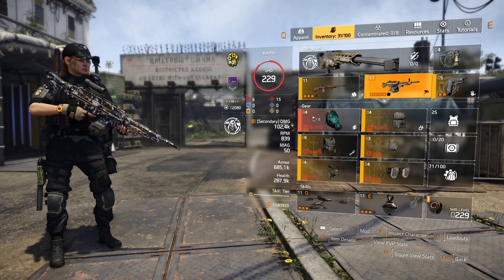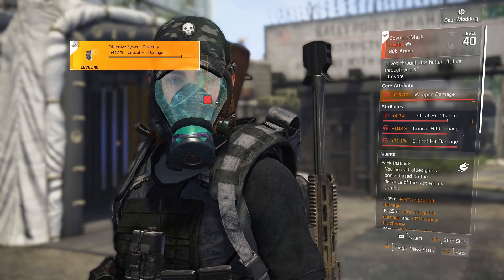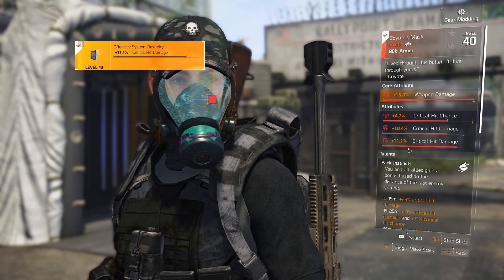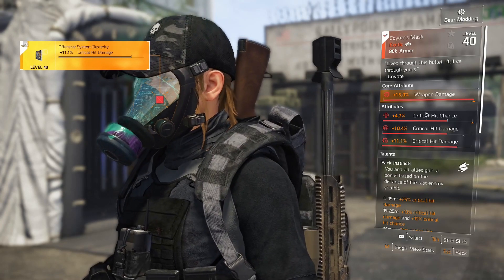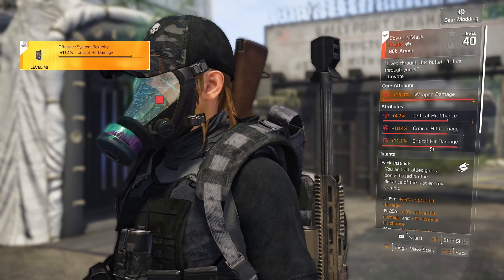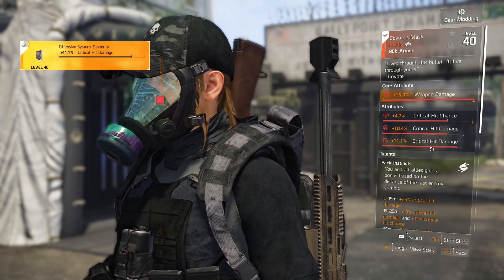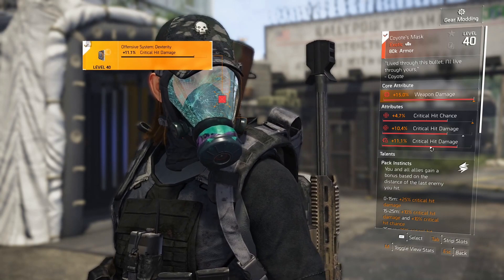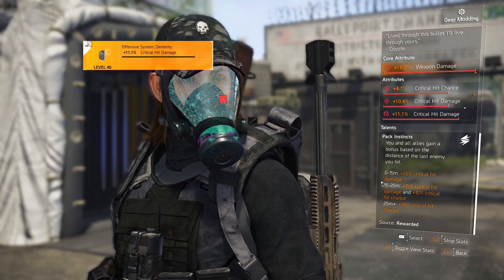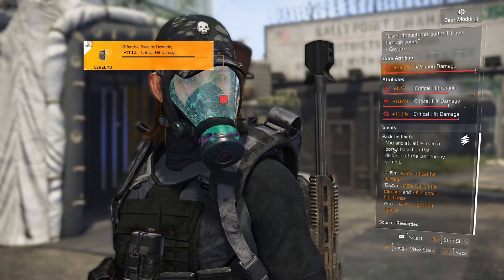For your helmet, you will be running a Coyote Mask. This is a very good item. It drops from the seasonal level 35, and also drops from Coyote, a named boss in one of the missions. This item comes with all red stats, all red attributes, and comes with a red mod. I mainly go for crit damage and crit chance in the build. I'll explain later why I'm not capped out on chance. Crit chance is always better to have than crit damage unless you're already at the 60% cap, which is why I will not be hitting the cap because of Coyote Mask, which gives you 25% crit hit damage whenever you're shooting a guy close to you. Whenever you're shooting a guy that's 15 to 25 meters away, you get 10% crit hit damage and 10% crit hit chance. At 25 meters plus, you get crit hit chance — and this is for you and your allies.